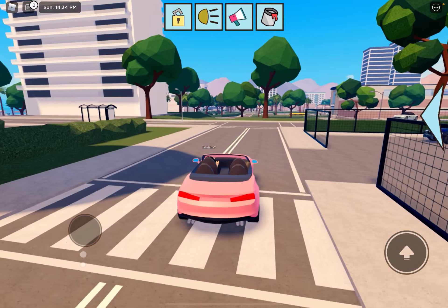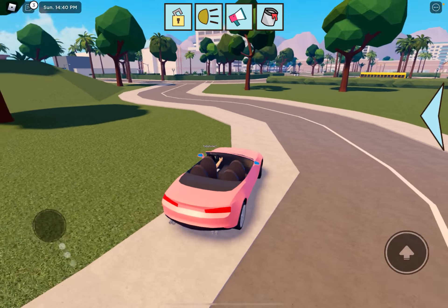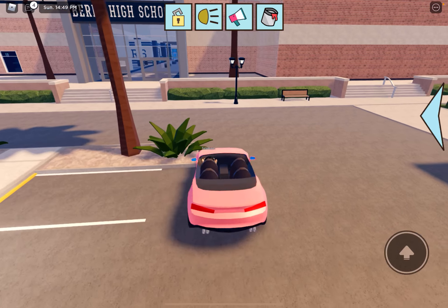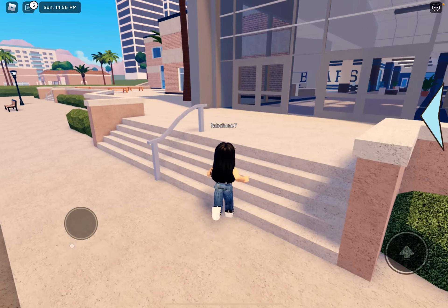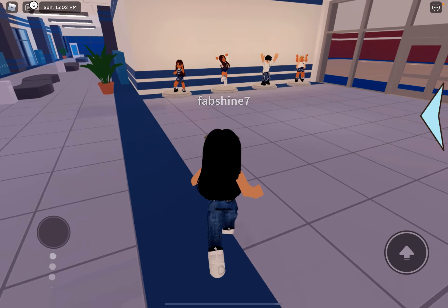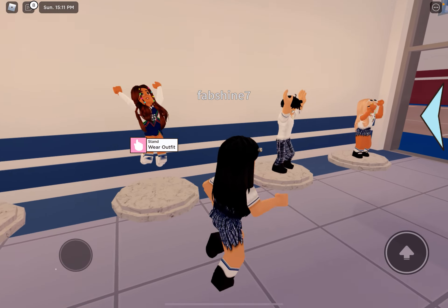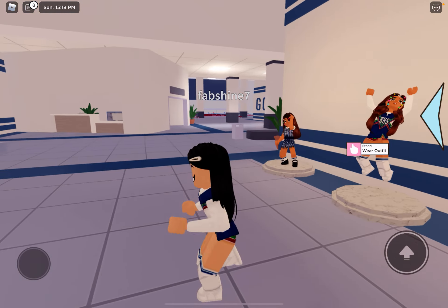Now let's go over to the school — I can see it over there, and there's a school bus right here. Hopefully I can find the bank too, I really want that. Let's go in. Is there running in this game? What is this? Oh — I thought these were actual people! These might be like display outfits. Oh, I can wear this outfit!